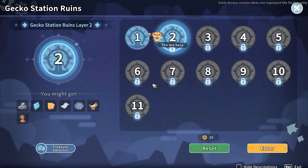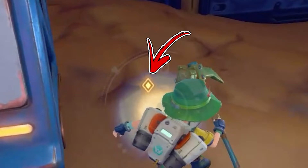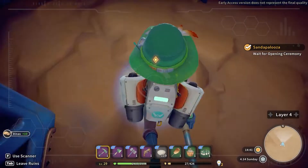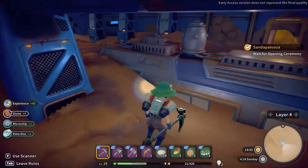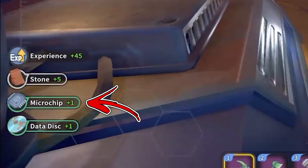Exploring this dungeon, you have to use the scanner in order to find the treasure locations. You will need to mine down the terrain blocking the passage toward them, but after you do, often you will find the Microchips.